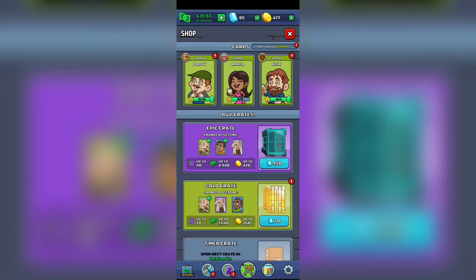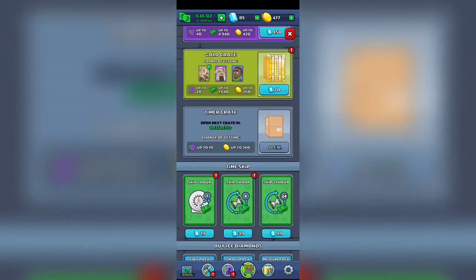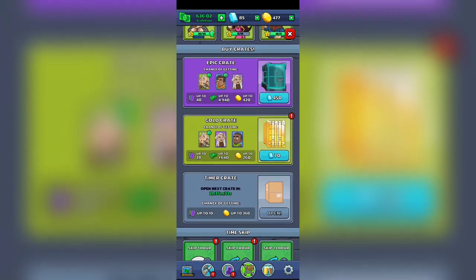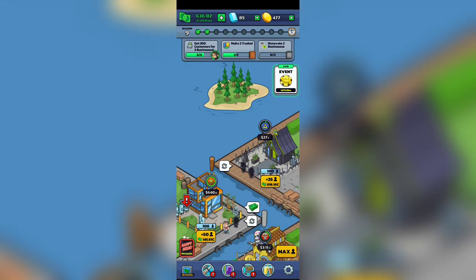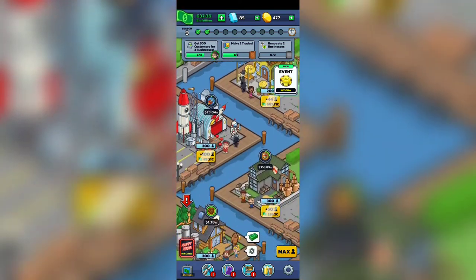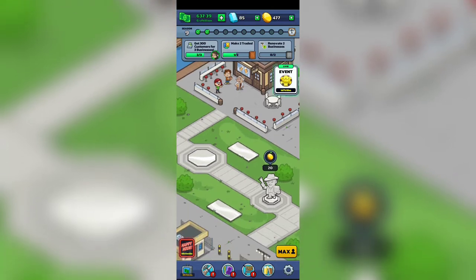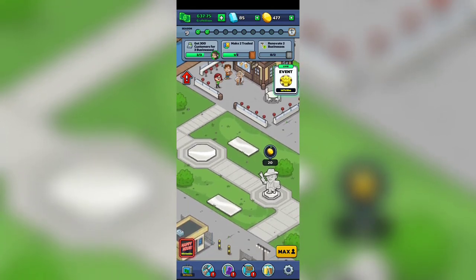It's going to be really hard for you to get the bottle caps — that quite sucks. You can put real money in the game, watch some ads, or open some crates. Definitely follow the quests, as that's basically the only thing you can do here: get 300 customers, make two trades, run different businesses, and so on. Not that hard, but not that simple either.